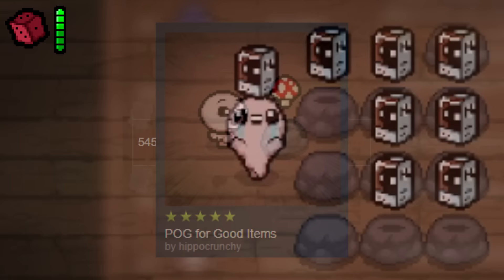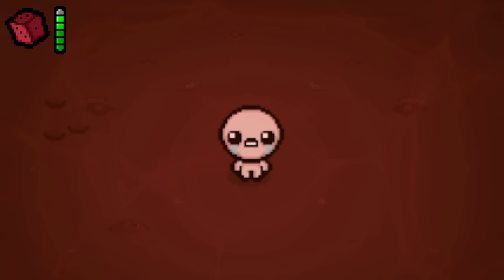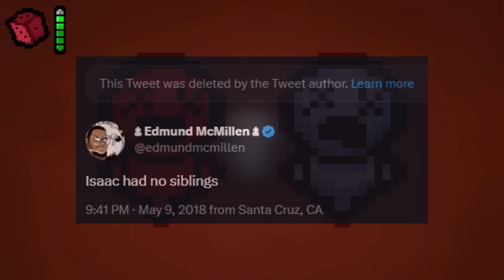The Stillbirth Theory most likely refers to the idea that Isaac may have had siblings who were never born. The siblings in question relate to the Brother Bobby and Sister Maggie items, which could imply Isaac was supposed to have siblings — but until something is confirmed, all we can do is theorize.